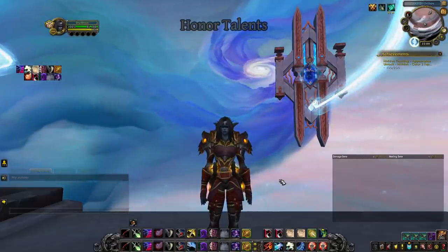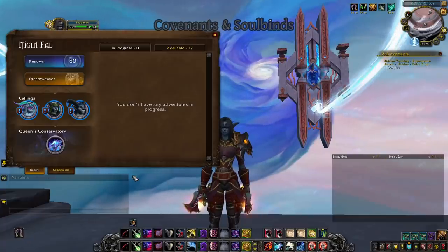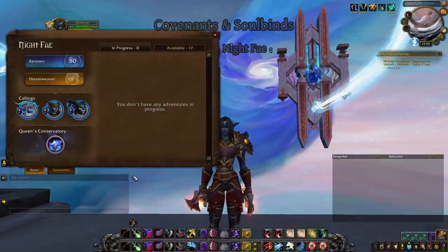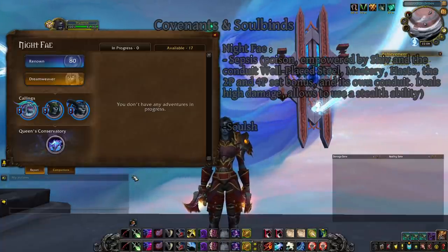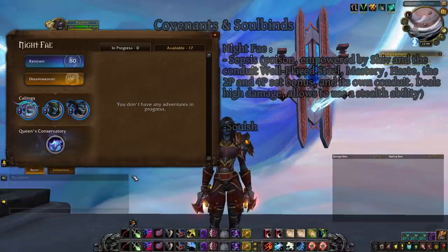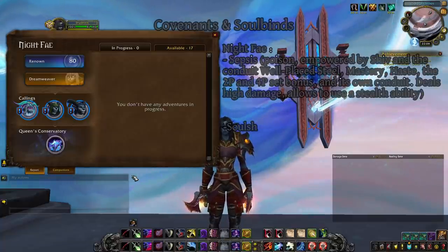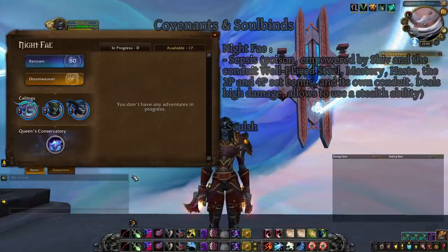Now the Shadowlands features section. There are four Covenants: Nightfae, Necrolord, Kyrian, and Venthyr. Nightfae and Necrolord are far superior for Assassination Rogue in PvP. Nightfae gives you Sepsis — a poison dealing high damage over 10 seconds with a 1.5-minute cooldown — and Soul Shape. Sepsis is a poison dealing nature damage, so it's amplified by Shiv, the Conduit Wellblazed Steel, Mastery, Haste, the 2 and 4-piece set bonuses, and its own Conduit. This makes Sepsis deal extremely high damage in a short window, creating very lethal burst for a Nightfae Assassination Rogue.